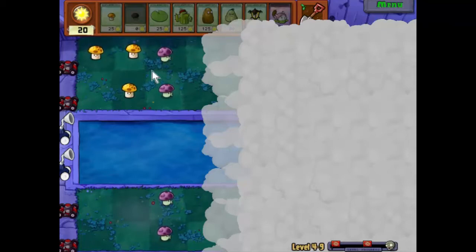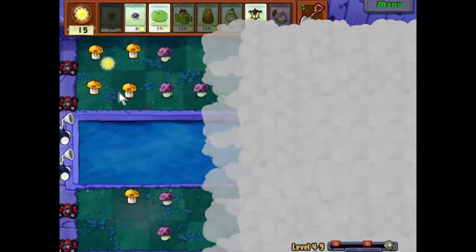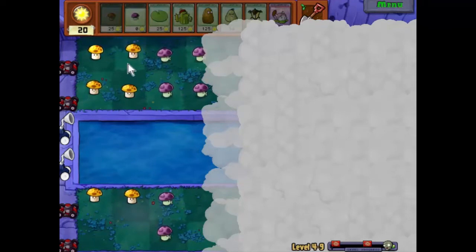I do prefer the longer levels, to be honest with you. So we now have one zombie on each lane. We'll double these up as we can, but we want to keep an eye to see where the actual zombies are coming from this time, to make sure there are two mushrooms to meet them. All of these — there are two. We'll just start putting some more down.